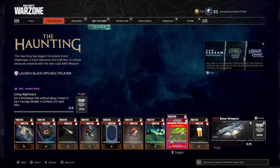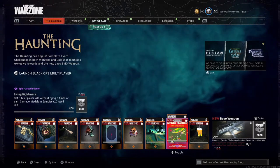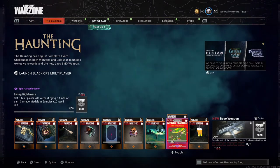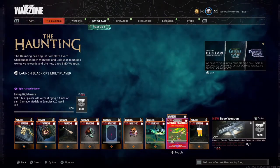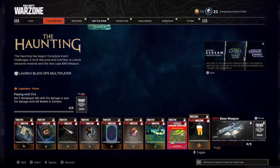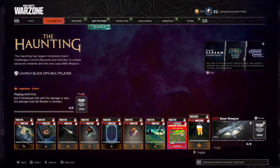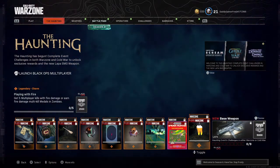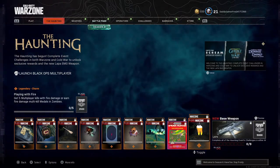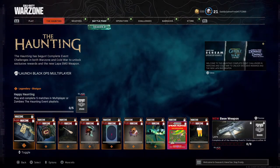There's also an arcade game exclusive to Black Ops Cold War — you need to get three multiplayer kills without dying three times, or earn Carnage medals in Zombies with 10 rapid kills. Then you need to get five multiplayer kills with fire damage, or earn fire damage multi-kills in Zombies — easy with a Molotov. Get five fire damage kills to earn this charm. Complete all of these and you unlock the LAPA SMG here in Black Ops Cold War as well.